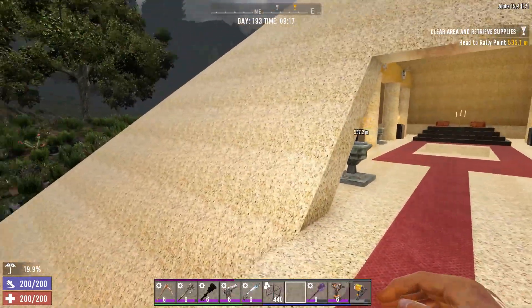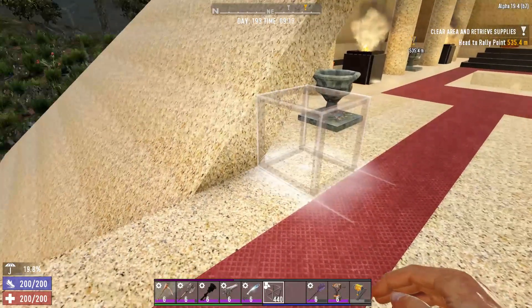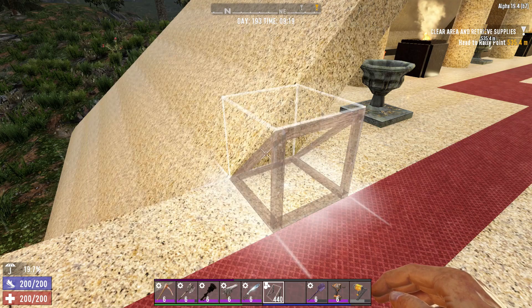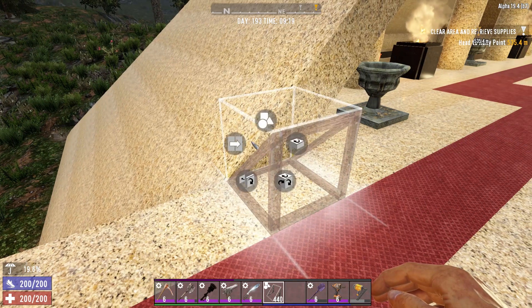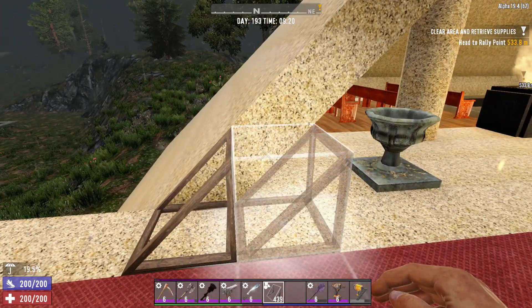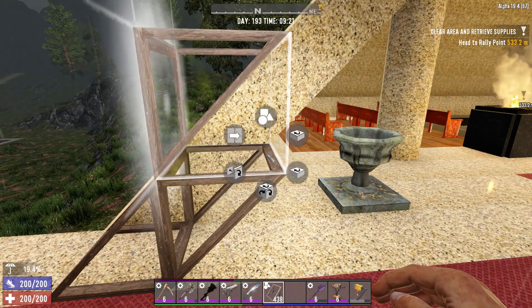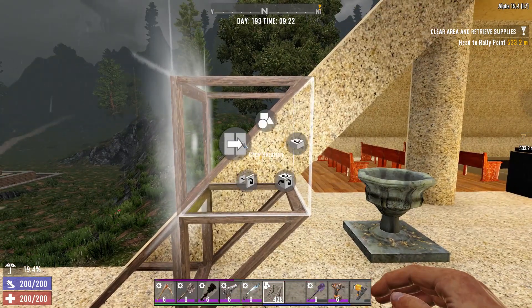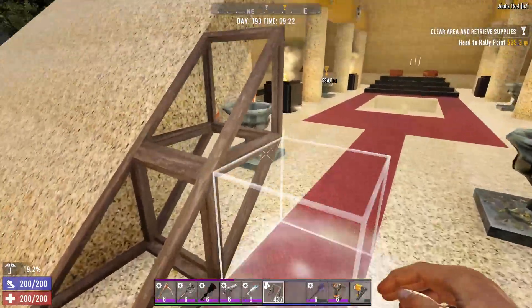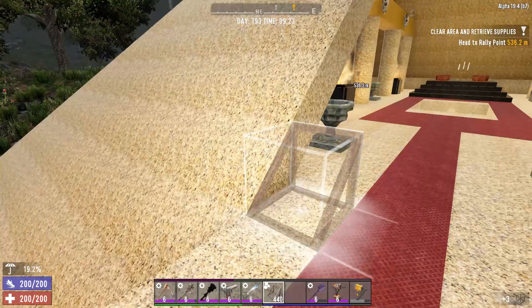To make the walls it's actually quite easy — just take your triangular ramp block, place it like this, and rinse and repeat. You can do that all the way up to the top, so that is how you get your walls for your pyramid done.